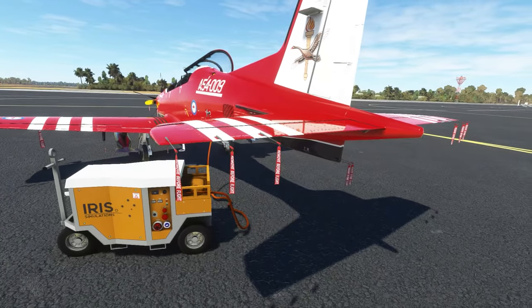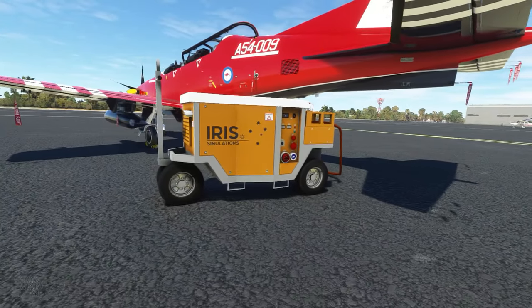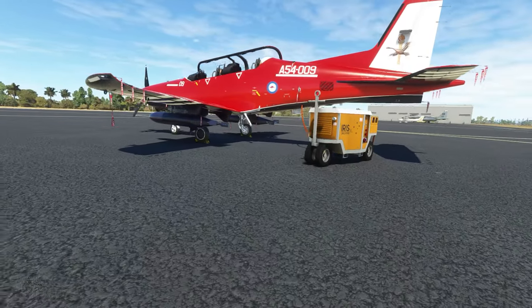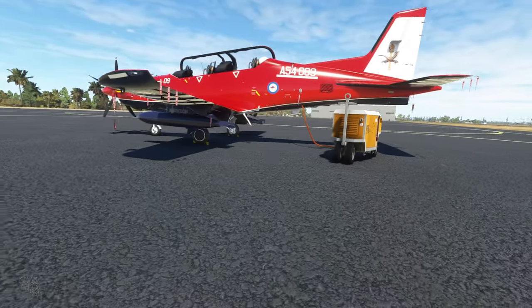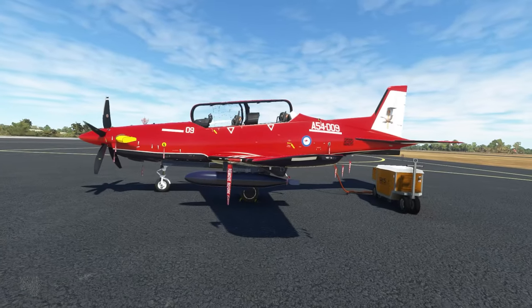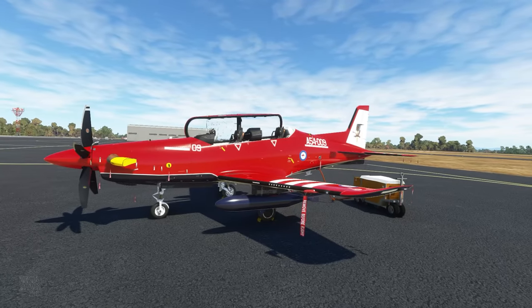The level of detail is just so good — all the rivet lines, the quality textures, the external generator cart and ground power are all modeled in beautiful detail. It just brings me straight back. I remember climbing aboard this aircraft and, when I first saw it in the sim, thinking this is amazing.